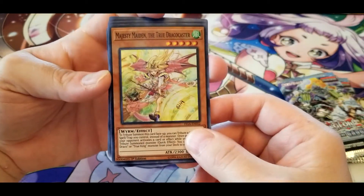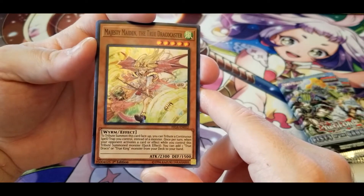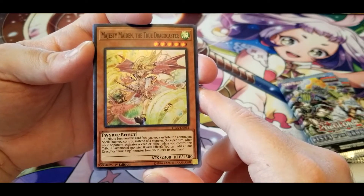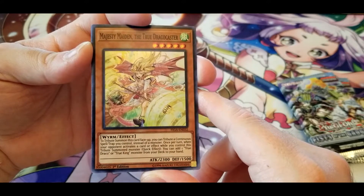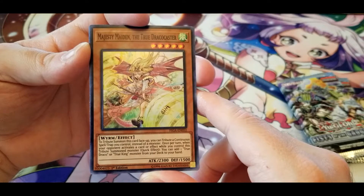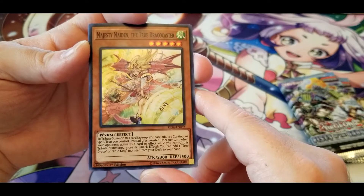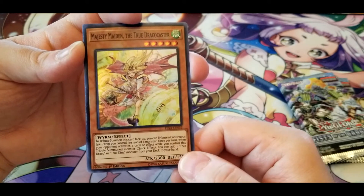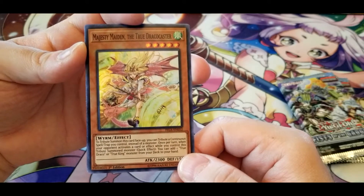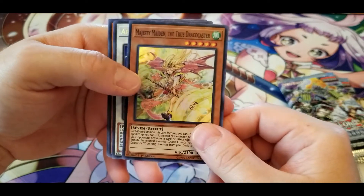Majesty Maiden, the True Draco Caster: to tribute summon this card, you can tribute a continuous spell or trap you control instead of a monster. Once per turn, when your opponent activates a card or effect while you control this tribute summoned monster, quick effect — you can add one True Draco or True King monster from your deck to your hand. Basically the same as the Draco Knight.